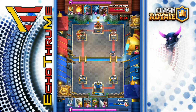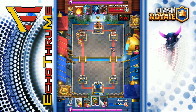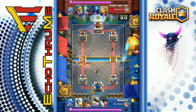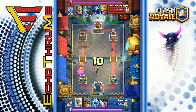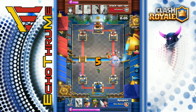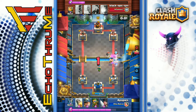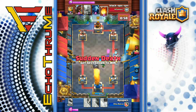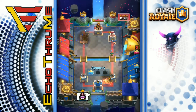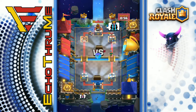Miner, ice spirit — he has the barbarians. Is he going to rocket them? No, he's not going to rocket. Dart goblin on that hog and the tornado spell — nicely played. Look at that dart goblin just getting work done, really a solid little troop. Elite barbs on the royal giant yet again — 187 hit points left on that tower, it's going to overtime. He's got the rocket and the miner on the tower — BOOM! There we go, that was a last-second win — one second difference!